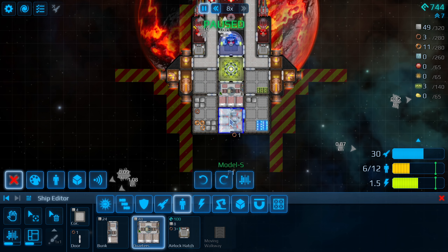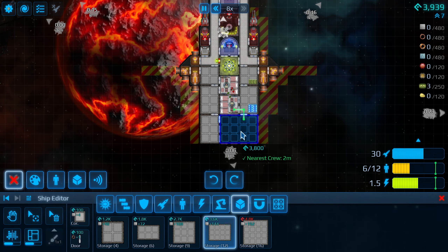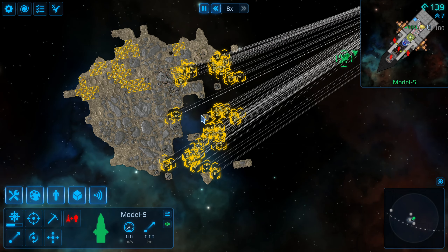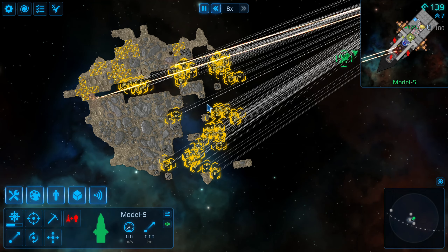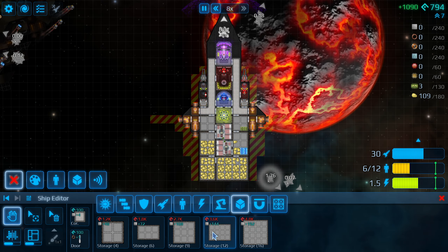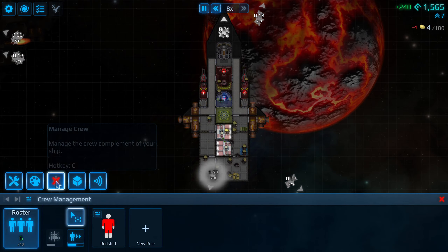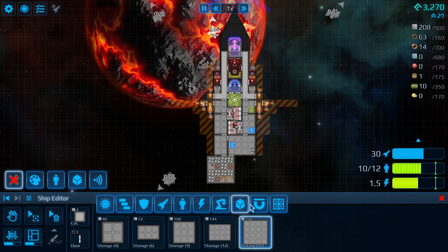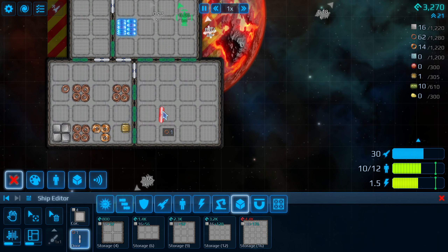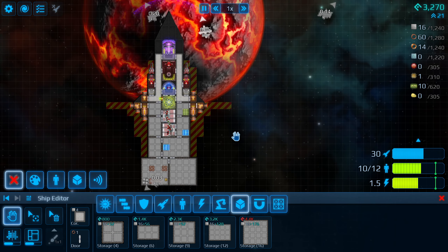After coming back to the station, I have added another instance of quarters as well as 2 more cargo containers so we could employ more crew and carry even more stuff. Then I carried on mining and mining until we could afford some more advanced upgrades. This is cool - you can literally see your ship being filled with parts or minerals or unloaded for trade. Nice touch devs. What comes next is a very unfortunate ship design, but I promise it was not intended and the end goal is absolutely different to what you are seeing.